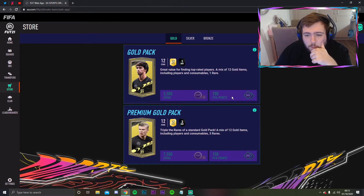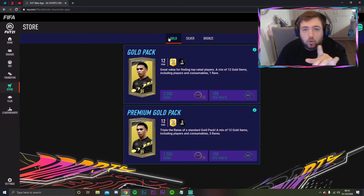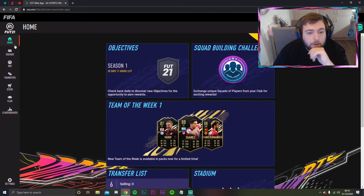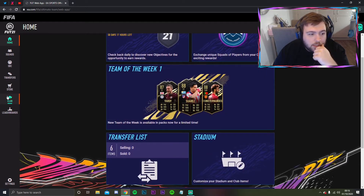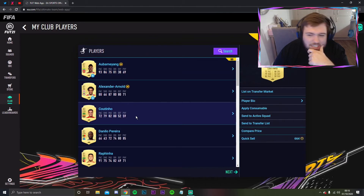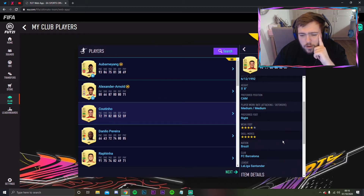You can't buy FIFA points on the web app. I'm not sure if I'm going to buy them this year because you can get a lot of coins from placements - that'll give you the kickstart you need depending on how many games you win. Let's go to the club and look at that Coutinho.